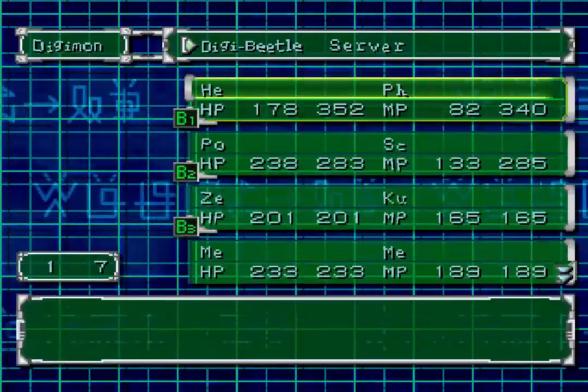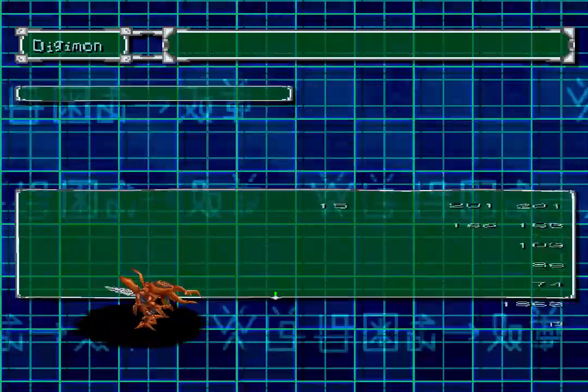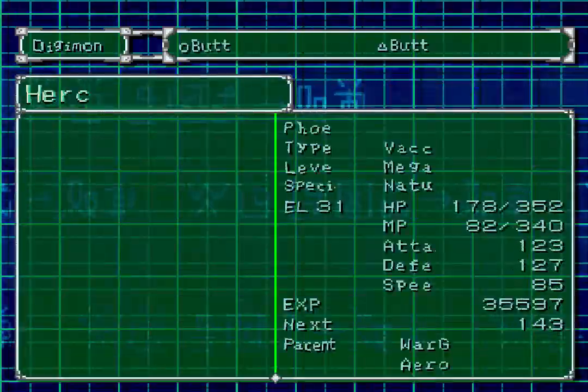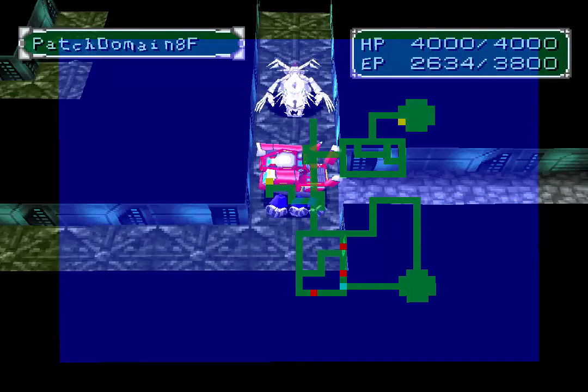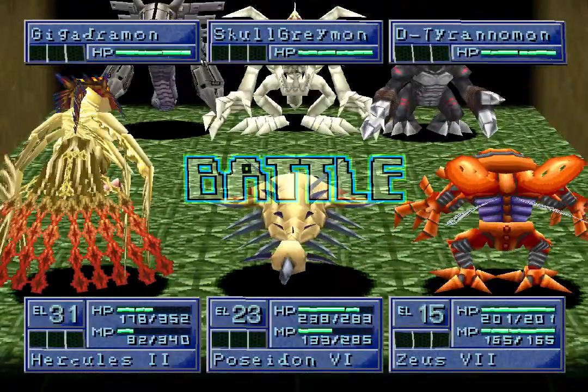If I go to the Digimon Digi-Beetle, we've got Quagamon who's constantly leveling up — he's at level 15 at the moment. Scorpionmon will go up once I finish these battles. Let's do Phoenixmon's move on camera because I want to see his move. Let's do one more of these battles, then I'll skip through all the others — oh okay, this is a different lineup.